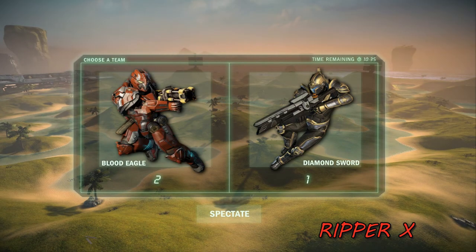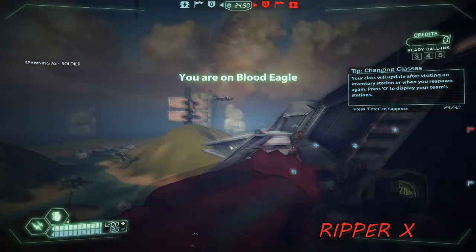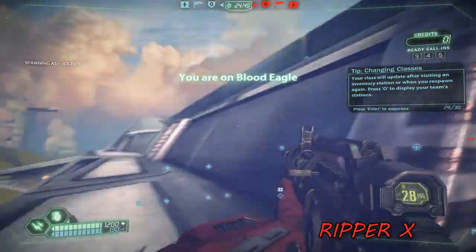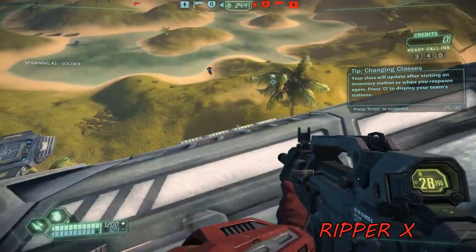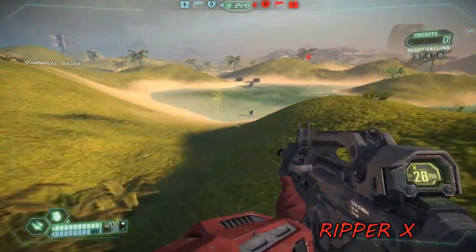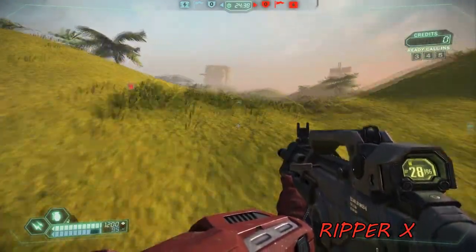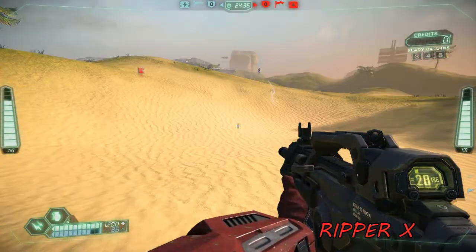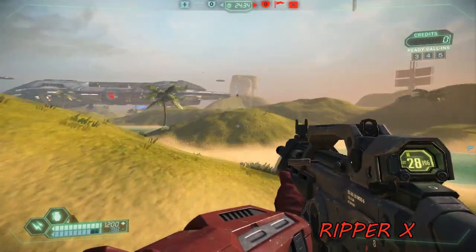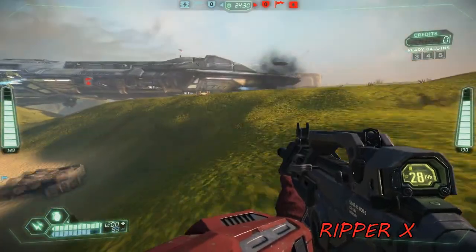I'm going to pick Blood Eagle. The diamond dude looks pretty cool as well, but Blood Eagle kills people because he's bloody and he's an eagle — no quarter given, no mercy this day. If you guys aren't familiar with the original Tribes, you basically have a jetpack and you can slide around; it's like you're on an ice skating rink with guns. We are in CTF mode — Capture the Flag. There's a team deathmatch mode and another mode called Rabbit, which I'm not sure about yet, but CTF is always fun.